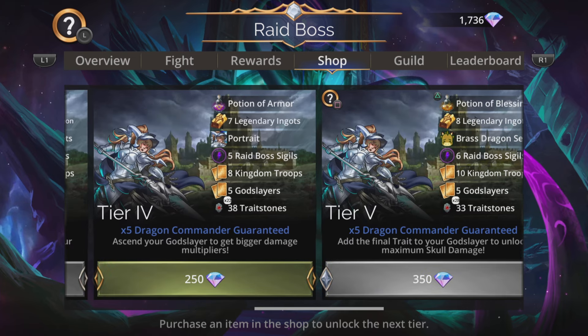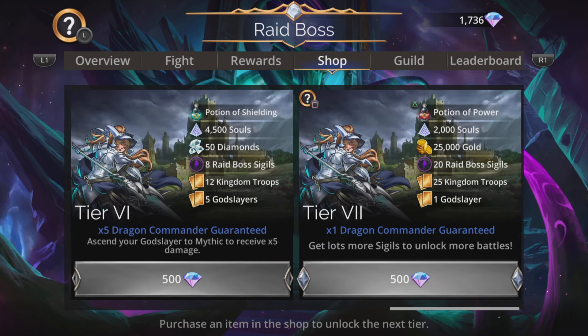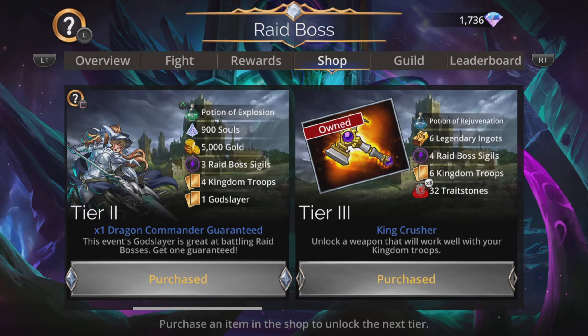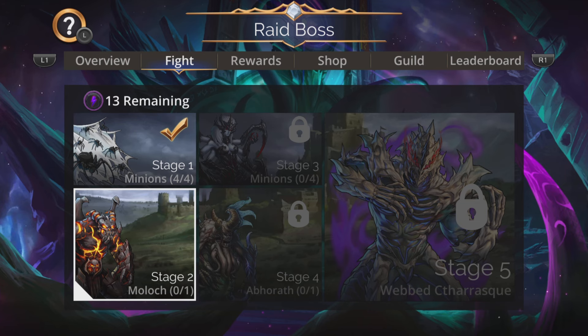You can go further, of course. If you want to get your Dragon Commander to Mythic, you're either going to have to buy a whole bunch of tiers from here or use some blue Ascension Orbs to get her to Mythic. Right, on to the team itself.